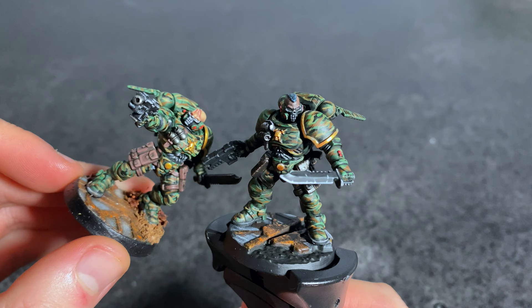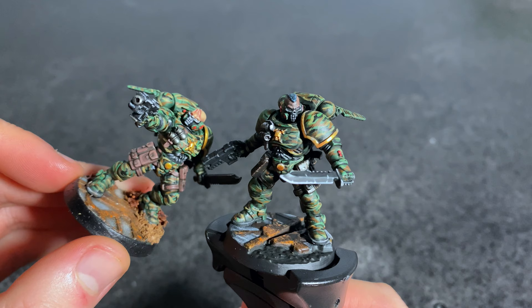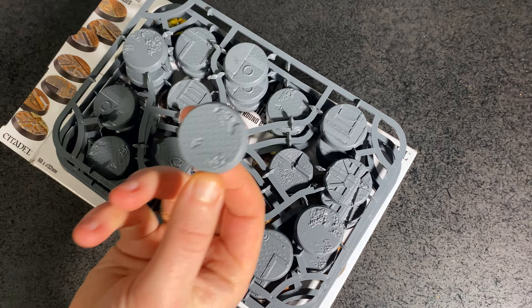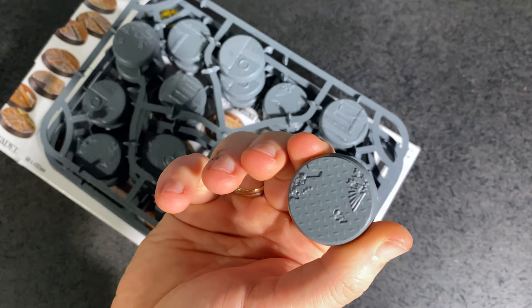Now the next section is basing. I'm going to show you how to put a nice jungle base on this model to go with your jungle camo pattern. I've used Sector Imperialis bases — official Warhammer texture bases. They've got nice metallic concrete bits and some extra space. You could do this as urban, but I've chosen to do it as a rundown depot or supply place in the middle of the jungle that's been overgrown and taken back by nature.